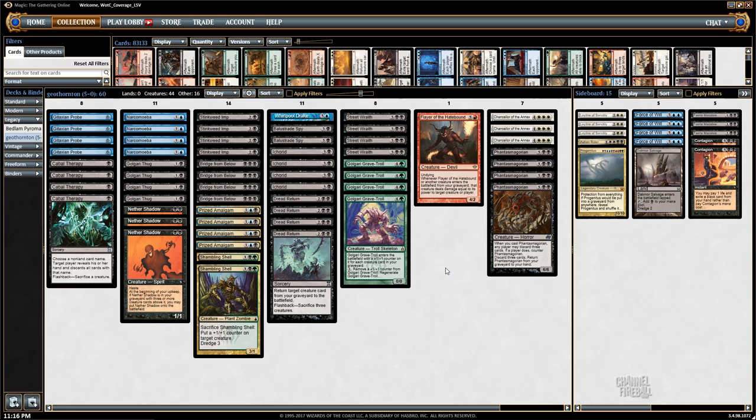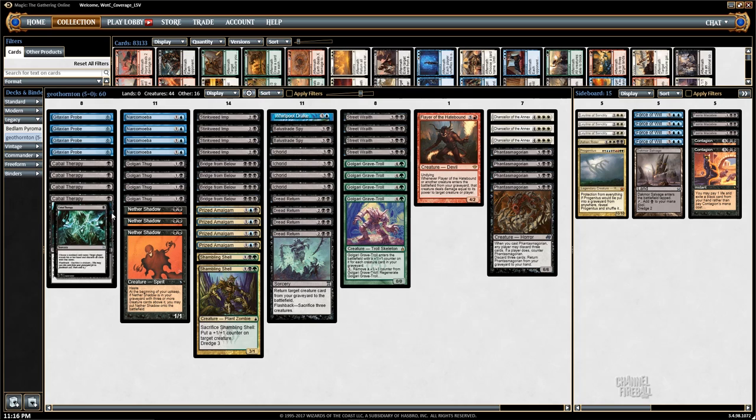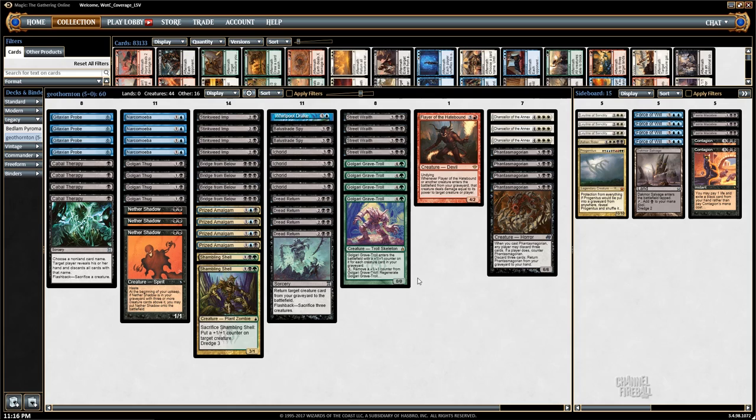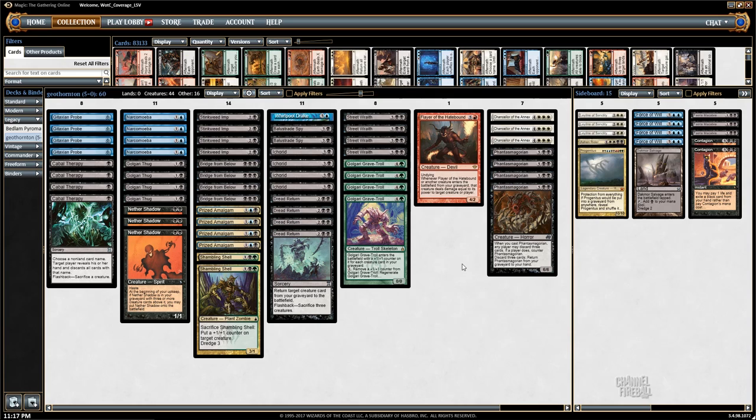You can never mulligan — well, there are theoretical hands that could cause you to mulligan, but every opening hand you either want a Dredge card — Golgari Grave Troll being the best one, along with Stinkweed Imp, Golgari Thug, and even Shambling Shell — or a Phantasmagorian plus a Dredge card, where you discard Phantasmagorian and then get to discard three cards. You can even stack it to discard your whole hand into your graveyard. Then you have cards like Gitaxian Probe and Street Wraith which give you extra draws and more Dredges.